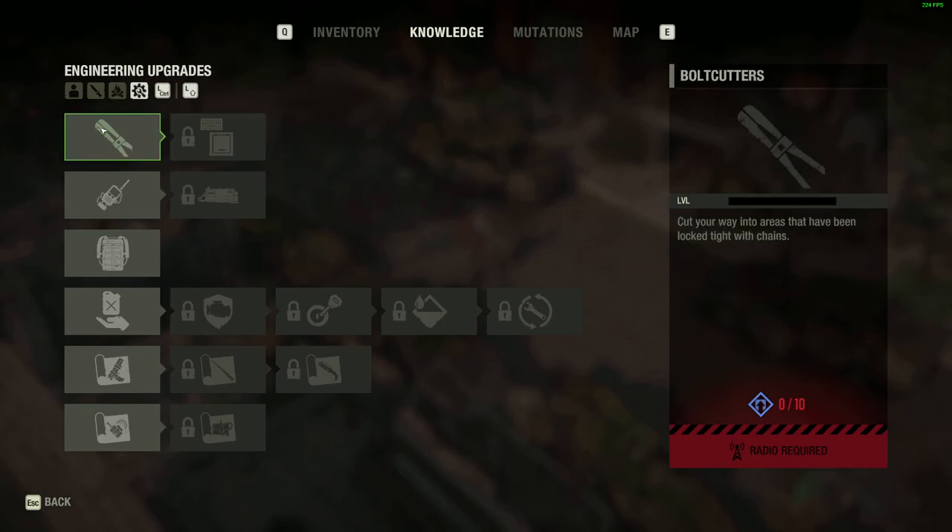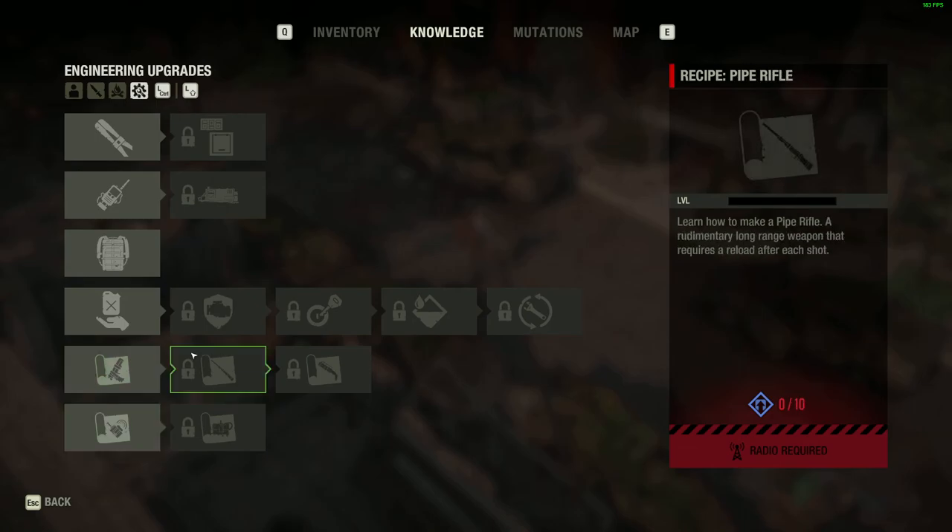Everything's good. Oh, this is bolt cutters — perk fog. A clone of the security tokens can be given access to HERC facilities. Allows you to locate hidden survivor drops. Map — definitely gonna get the backpack, increases your carrying capacity. Pipe pistols, pipe rifle, and this is probably a shotgun.